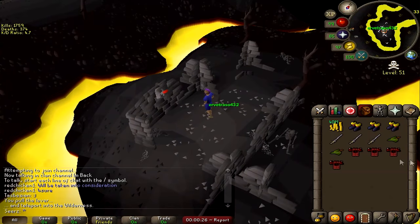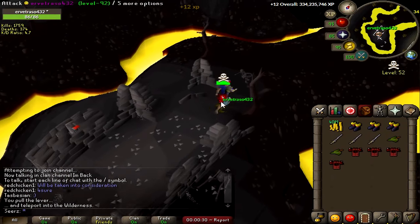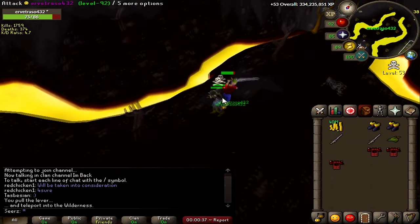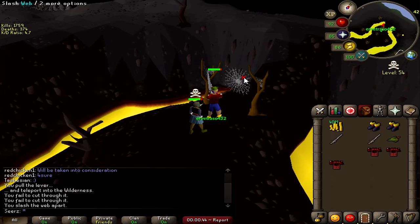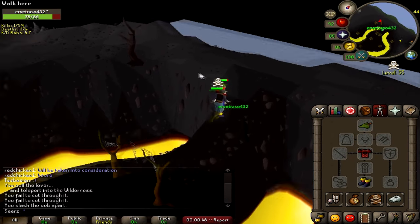The next life hack is for any ironman, hardcore, or low levels scared to go into the wilderness. You need an alt to do this. Basically you just box yourself — risk anything you want — and in theory you can never be attacked as long as you keep your alt in combat with you there. You could literally run past a 15-man max mage clan and they couldn't do a thing about it.